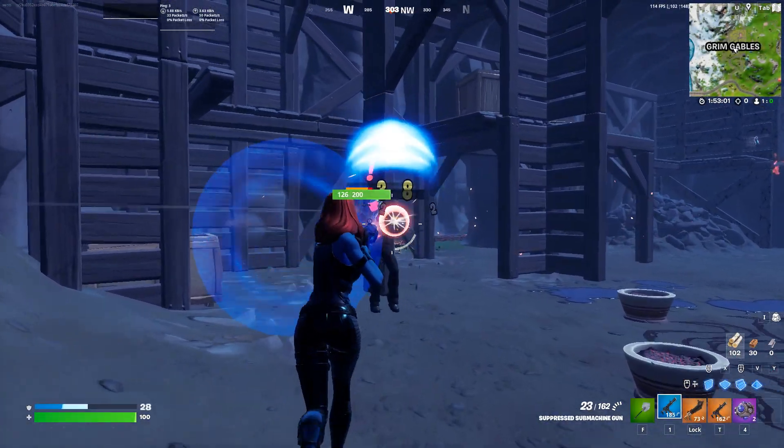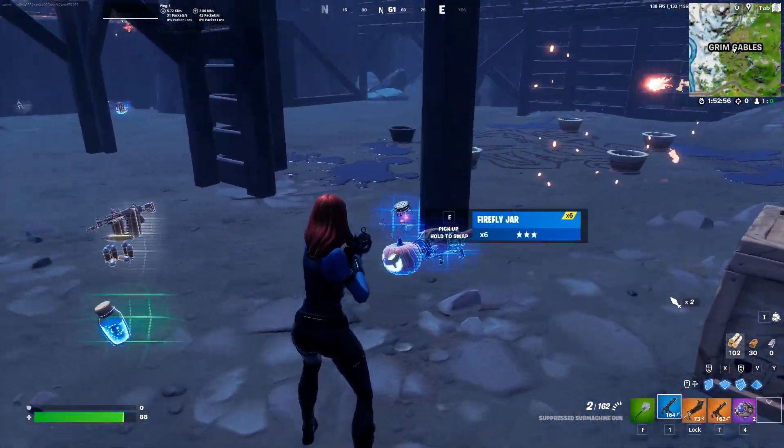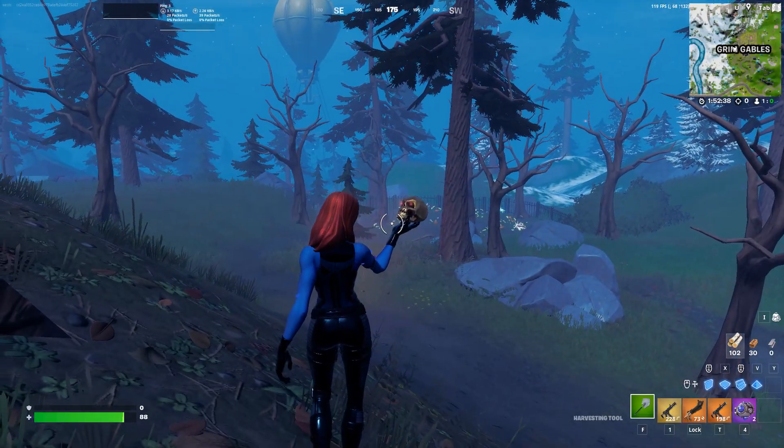It's also possible to use this skin early by using the Mystique skin from Chapter 2 Season 4 and using the built-in Transformation Emote after killing him. This will let you use the skin for a temporary amount of time, as long as you don't shoot or kill anyone else.